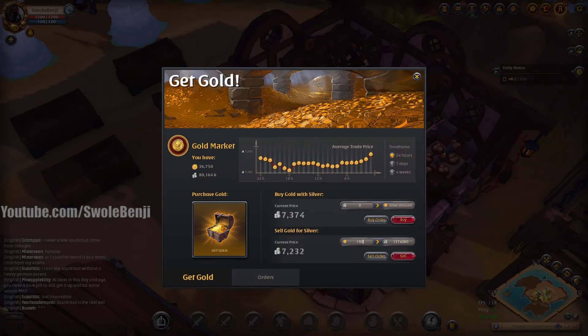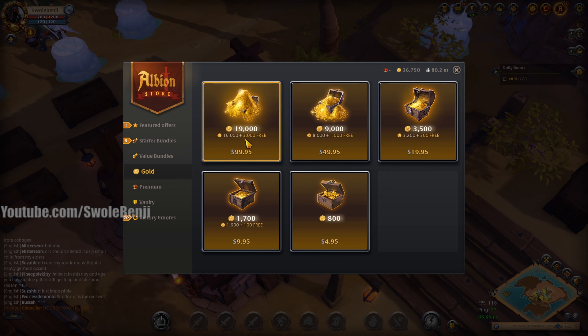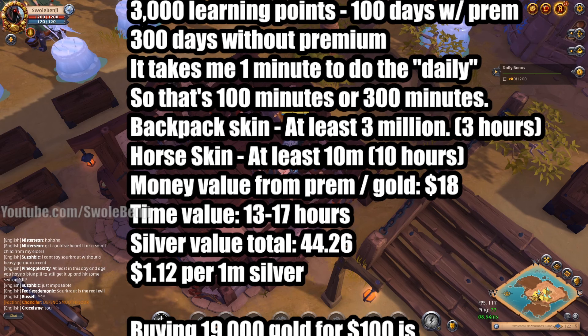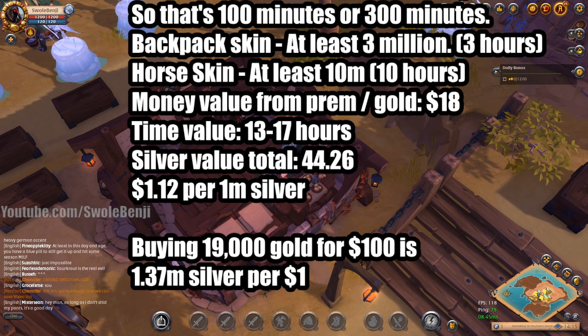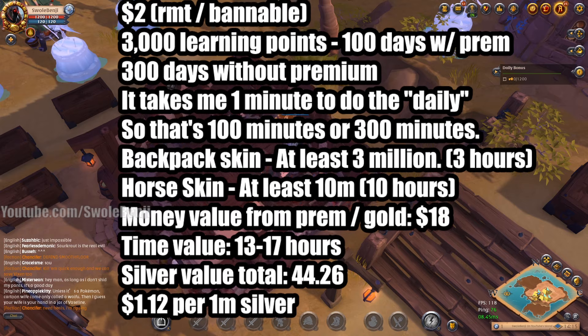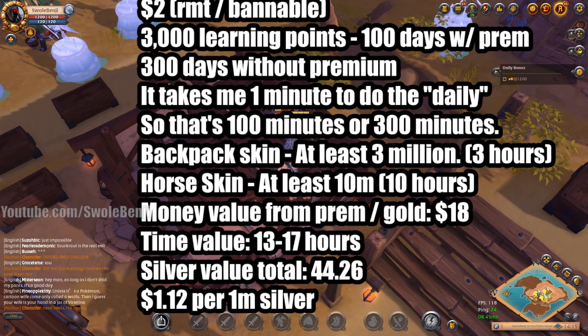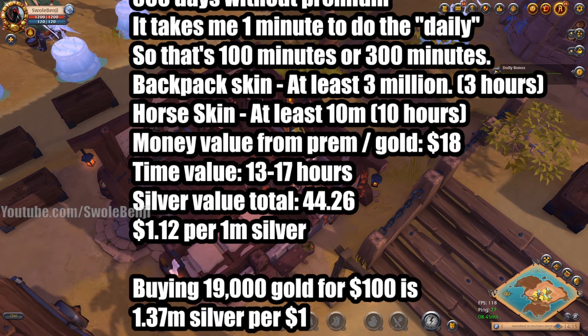To show you just how bad a deal this is: currently gold for silver is 7,232. If you go to the cash shop and buy 19,000 gold for $100, it's 1.3 million silver per dollar. So why would you buy the pack for 1.12 million silver per dollar unless you just want the learning points? That's the only reason you would take the loss on the silver-per-dollar conversion rate.